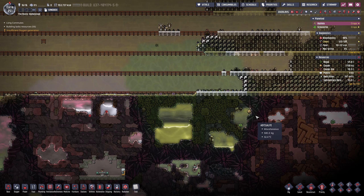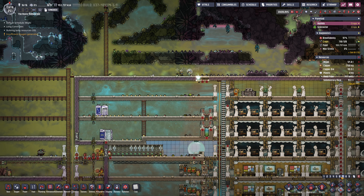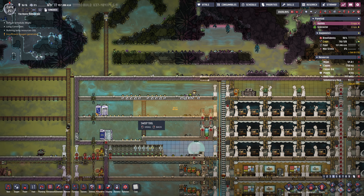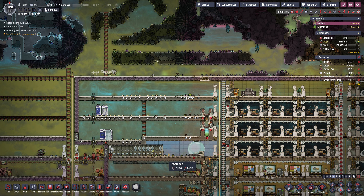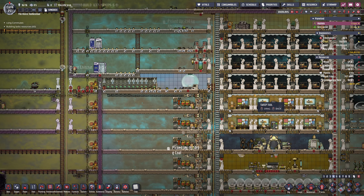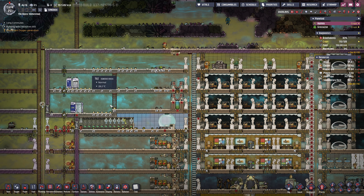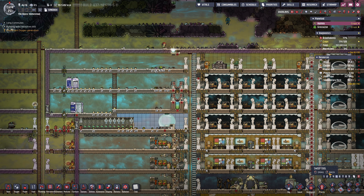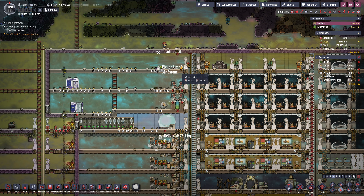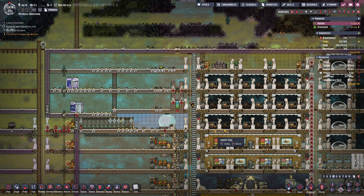Let's do a priority seven. Let's knock this out today. Let's get the top of the base completely clear of space, and then we'll start working our way down. In addition, I want to do a relatively low sweep command here to clean up some of the excess that we've been dealing with while cleaning this section up.